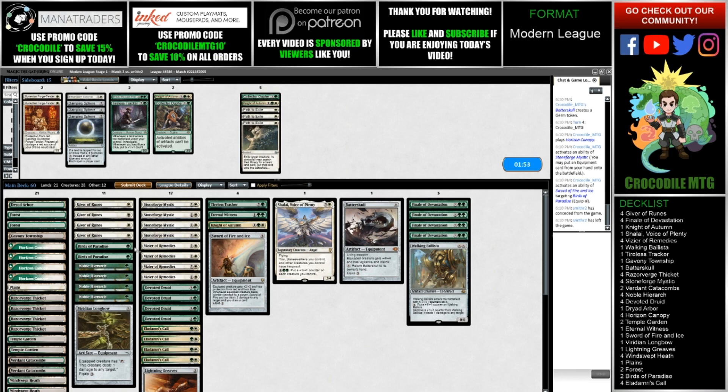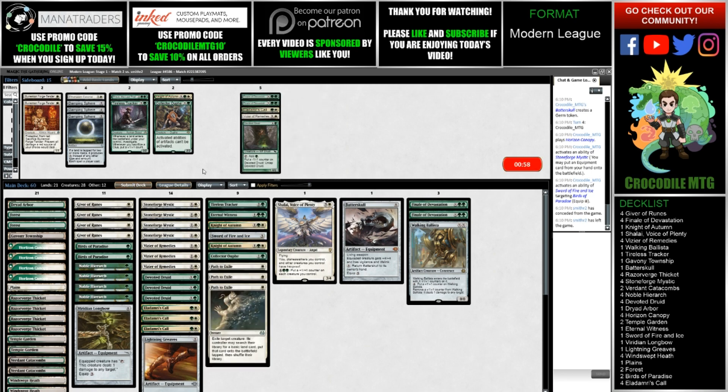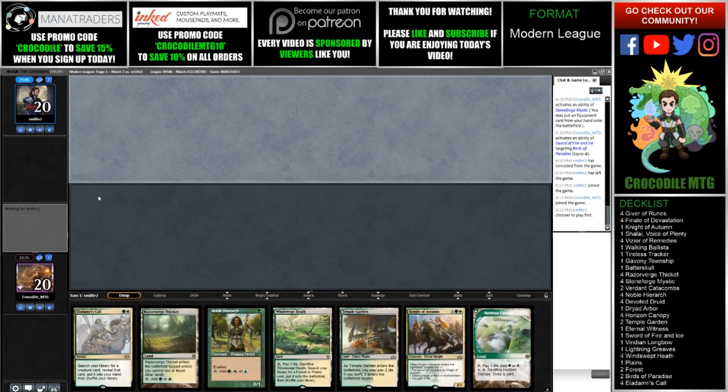They didn't really see too much from our deck — they didn't see that we were on the Vizier-Devoted Druid combo. What do I take out? I feel like they're going to have a lot of removal, so I want to cut some of the more broken cards and play more of a fair strategy. Lightning Greaves is probably fine. The weird thing about sideboarding with this deck is we have a couple different strategies, and they're not all more powerful than the other. Both a general fair beatdown strategy and a combo strategy are very good for the Modern meta at the moment.